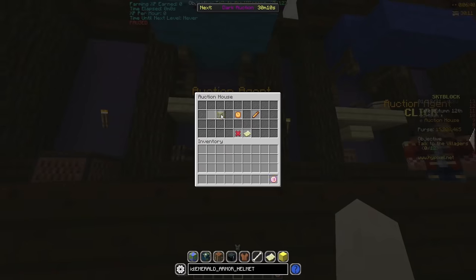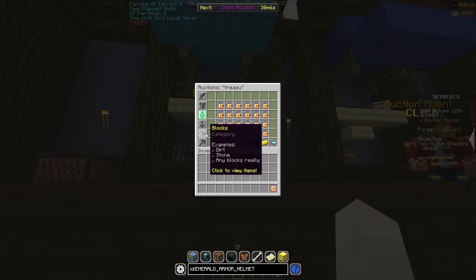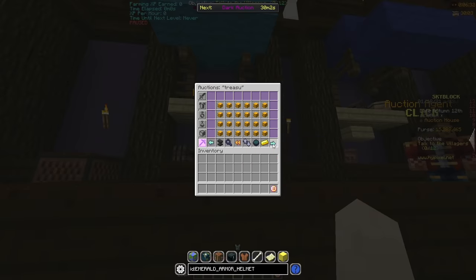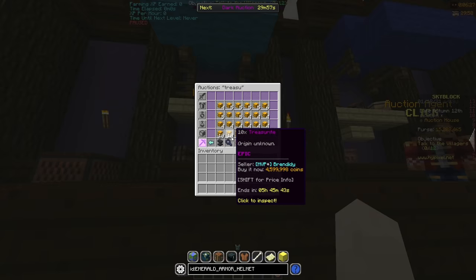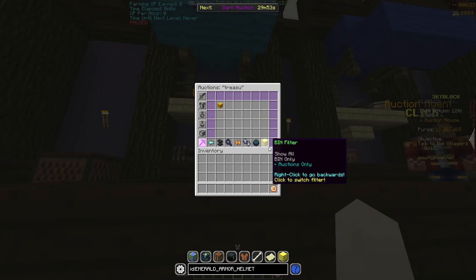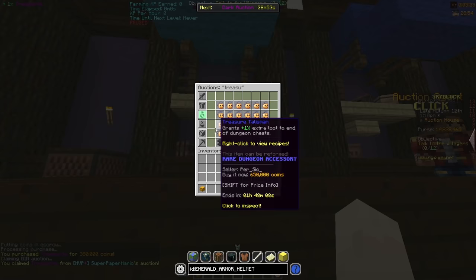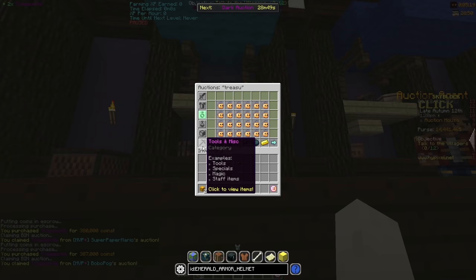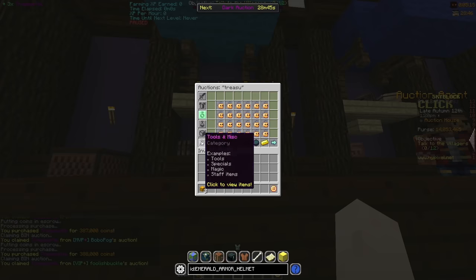To make any money I was gonna have to rethink how I was flipping, so I started looking into new items in high demand. One of these was treasureite. Treasureite is used to craft a drill engine which is used to make drills for the new update. You need 10 treasureite to craft a drill engine, and people are lazy so when they want to craft one they'll buy a stack of 10. Because stacks of 10 are in higher demand than single pieces, they carry a markup — which can be exploited by buying single pieces, combining them into a stack of 10, and selling for profit.